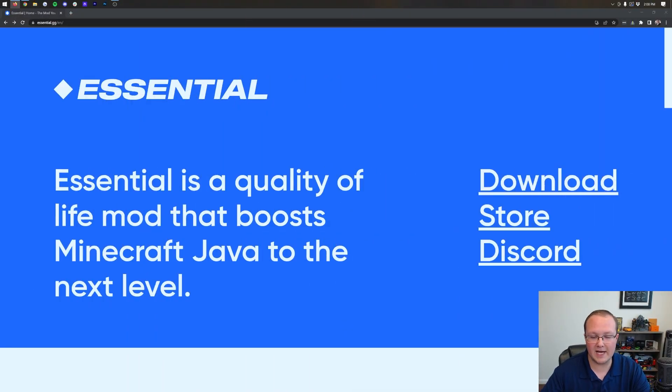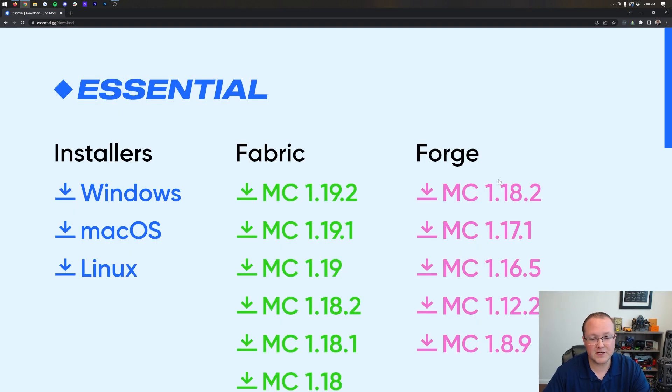Nevertheless, let's go ahead and get the Essential Mod downloaded. First things first, you want to go to the second link in the description down below. That's going to take you to the page, and once you are there, click on the Download button. That'll take you to the official download page.